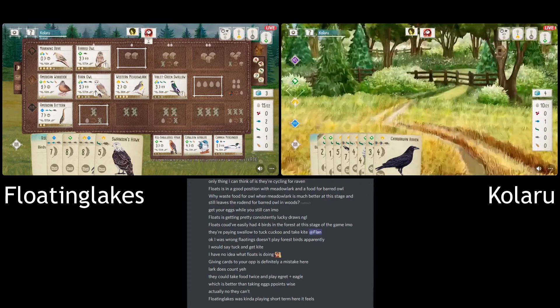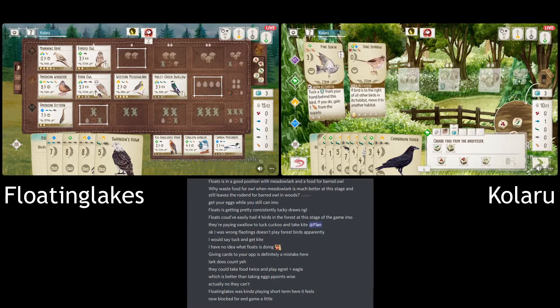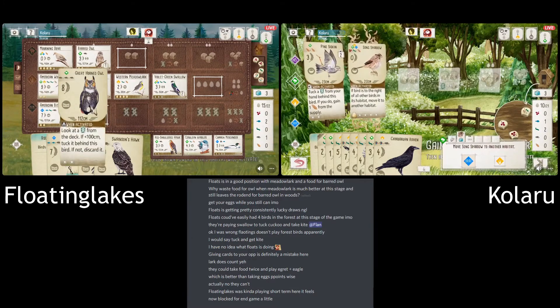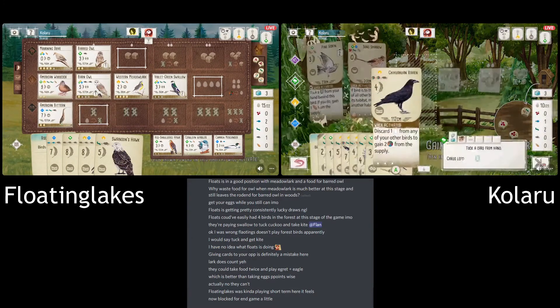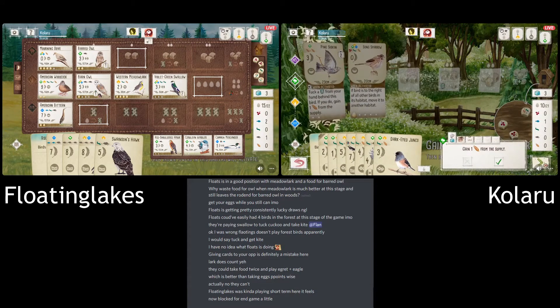Floating is really hoping Kalaru will turn over the bird feeder here. This is going to help. Like Mother Love pointed out, that three-turn play for 17 points is pretty huge — almost the best case Floating can play in this situation.